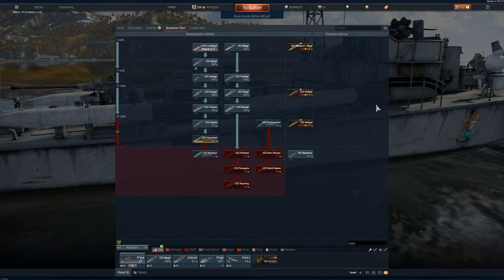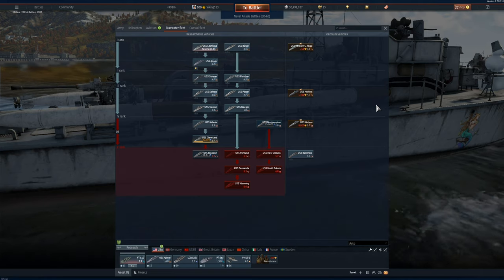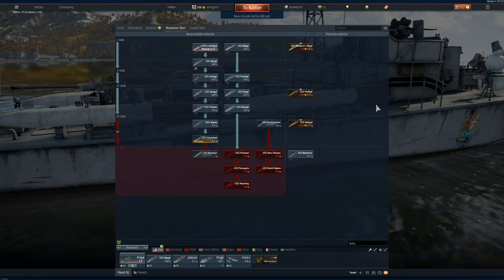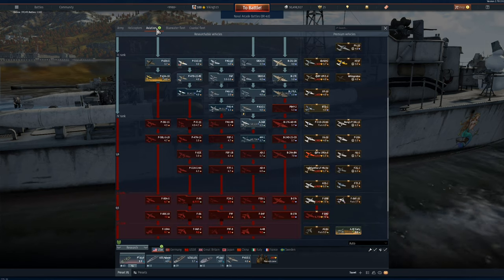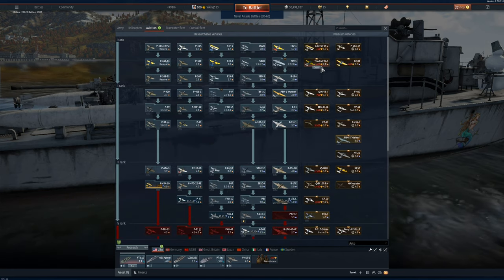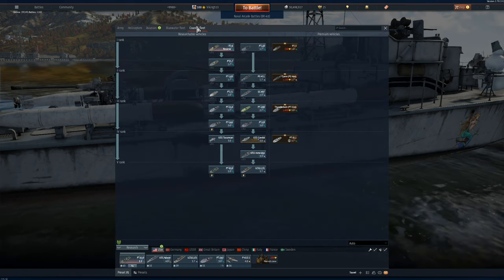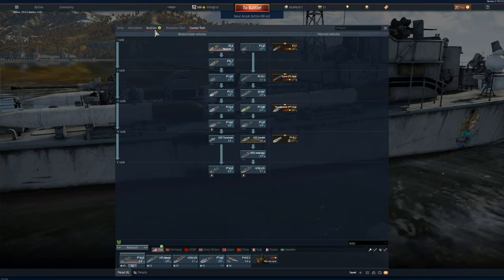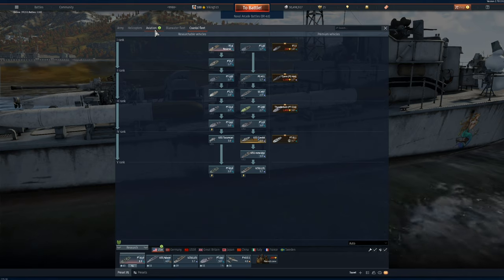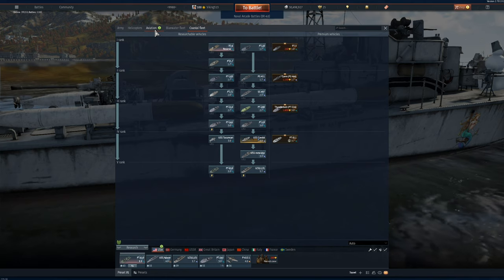That's the developer. I'm a bit pissed off and frustrated because it took a long time to grind a lot of this stuff out. It was bad enough when they split the blue water and the coastal fleet — they don't do that for aviation; aviation has fighters and bombers together. So why split blue water and coastal? Why nerf everything? It made about half the people quit, and I'm one of those.